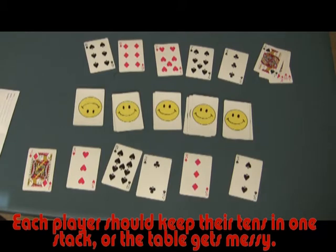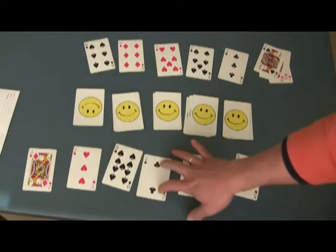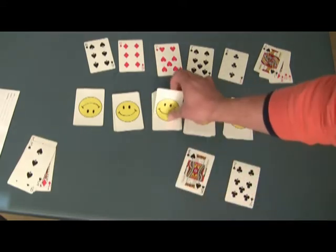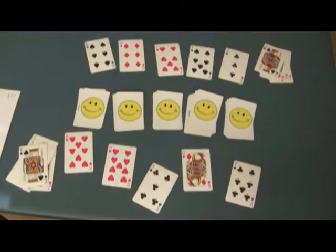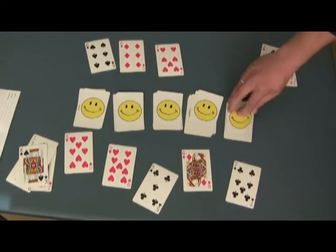Now it gets mildly difficult. In this case, you can actually see that there's 20 here. How do you see 20? Because 9 and then 9 and then a 2 creates 20. So that player can go ahead and grab that and stack it there, only if they can see it. If they can't see it, then they can't grab it. And over here, this player simultaneously notices, oh, I got a 10 here — 7 plus 3 is 10. Let's put that out.